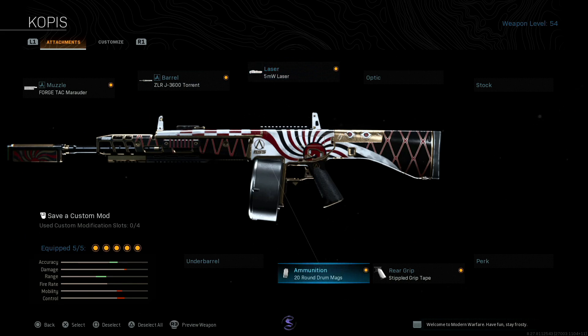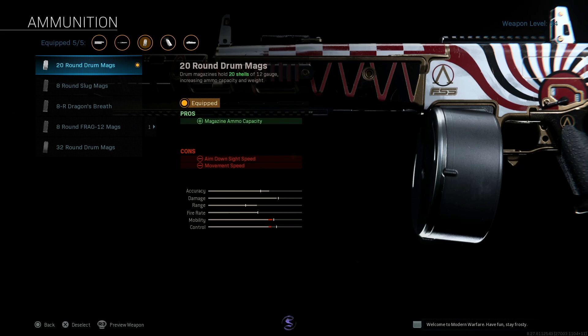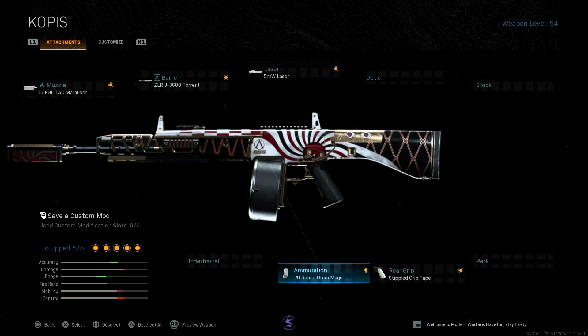We've got the 20-round mag. Now, I haven't tried the .32, I will not lie to you guys. It doesn't look like it adds too much mobility, but just thinking about how much mobility — it probably does feel a lot slower. It's already a slow shotgun as well, like running around with it, it's pretty heavy. So just have that 20-round mag for that extra bit of mobility. And then I also have the stipple grip tape.